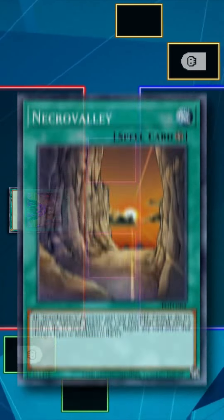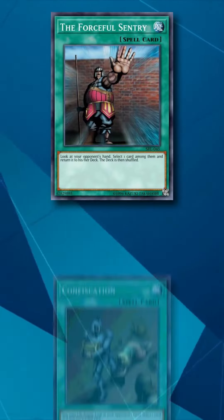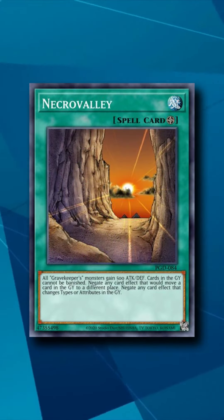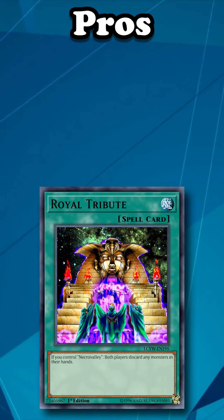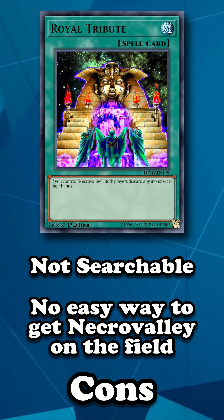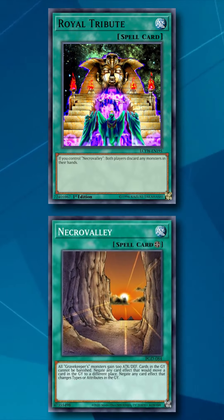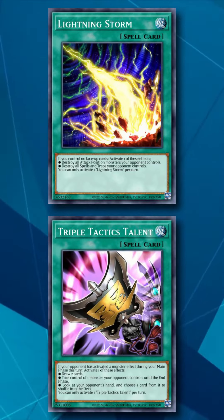Royal Tribute is a spell card which has the effect where, if you control the Necrovalley field spell, both players have to send all monsters in their hands to the graveyard. Now we have cards like Forceful Sentry and Confiscation banned because they're spell cards that allow you to get rid of one card from your opponent's hand, generally used to get rid of hand traps, and Necrovalley is a heavily played side deck option. So why does no one play Royal Tribute? Despite the fact that the card is actually very strong and was limited on the ban list for many years, the big reason is because it's not searchable, and you can't reliably get Necrovalley on the field anyway. Not even its own archetype can search out Royal Tribute, and since it requires the field spell to be usable, it's a two-card combo that's generally not worth playing because it's just not very consistent.